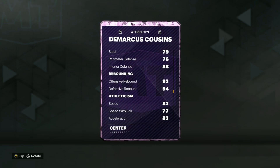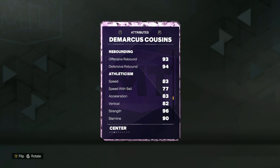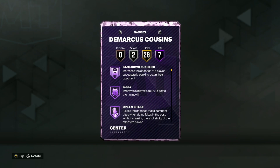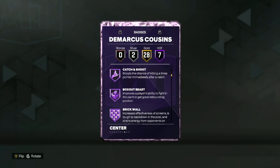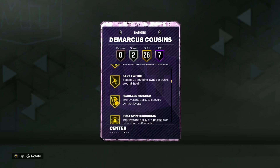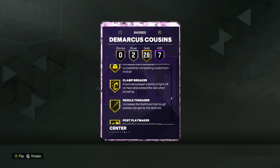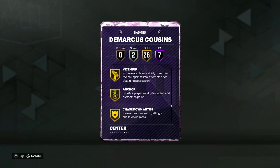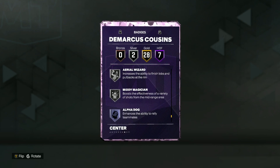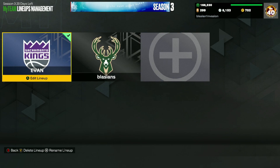He is going to be a good rebounder with 93 offensive and 94 defensive rebounding, and he's decently fast with 83 speed, 83 acceleration, and 77 speed with ball. Looking at his badges, he has 7 Hall of Fame including Back Down Punisher, Bully, Dream Shake, Masher, Catch and Shoot, Box, and Brick Wall. He also has 28 gold badges including Posterizer, Rise Up, Blinders, Claymore, Corner Specialist, Green Machine, Guard Up, Clay Breaker, Quick First Step, Vice Grip, Anchor, Chase Down Artist, Interceptor, Pogo Stick, Workhorse, and Rebound Chaser. On silver he has Mini Magician and Aerial Wizard.